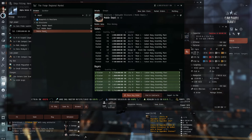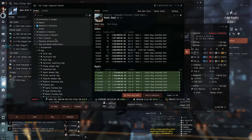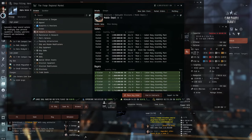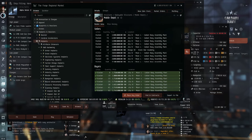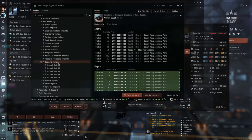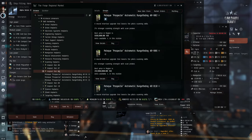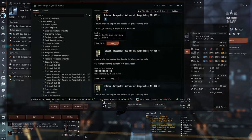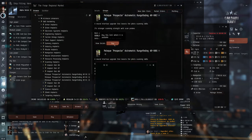If you only need 2 extra points of probe strength, it's best to use implants. You will find implants on the market — best to buy in Jita. Look under scanning implants. The rangefinding implants will be under slot 8. There are 3 different implants with increasing benefits, but we only want the cheap ones that will give a 2% boost to our scan probe strength. That's about 2 points.